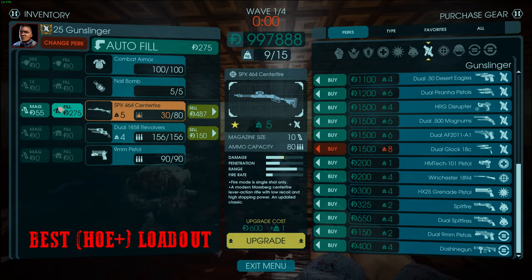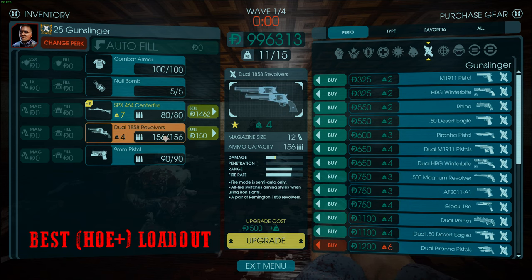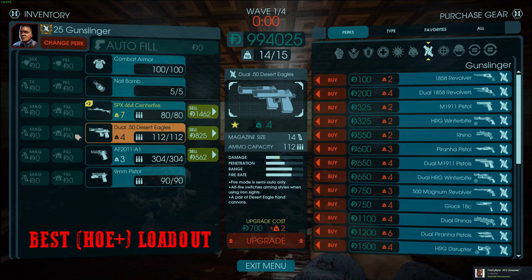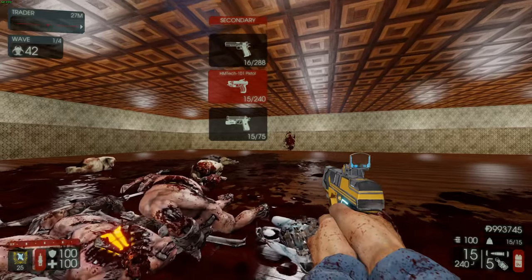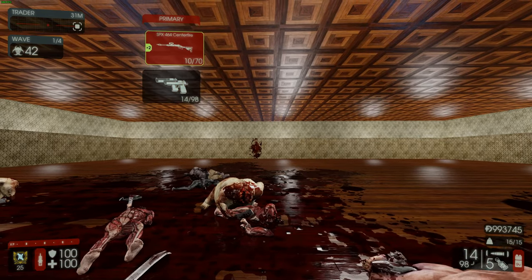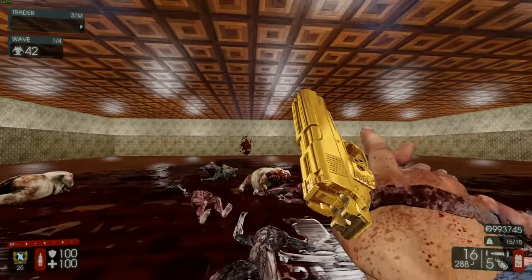Another build is the SPX upgraded twice as the main Big Zed killer, with the 1858 revolvers for trash. Eventually trade the 1858s for a single AF 2011 — very good, very spammy trash killers, though expensive to refill. Then add dual Deagles for middle-ground Zeds like Riders, Bloats, and Husks. This is also a very solid build. You can add the HM Tech 101 to fill the last carry weight slot.